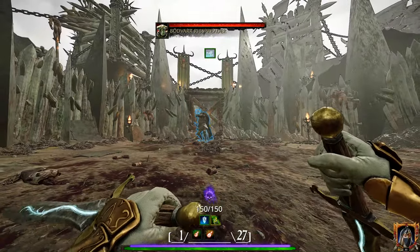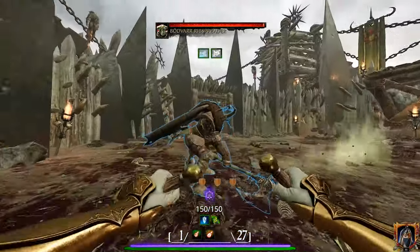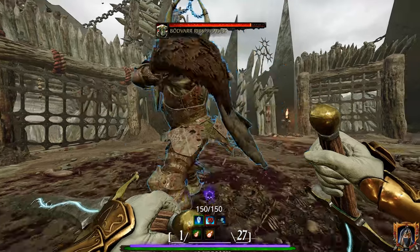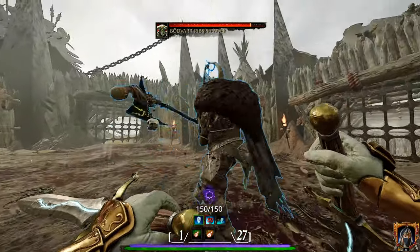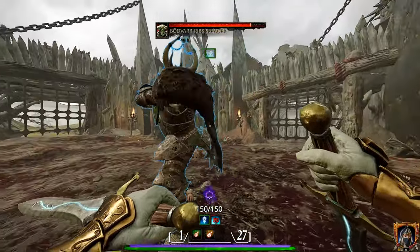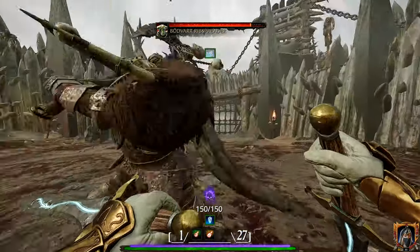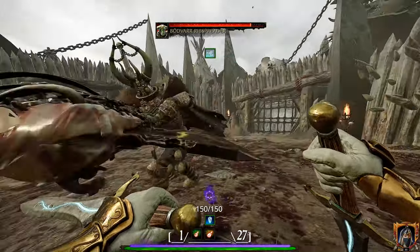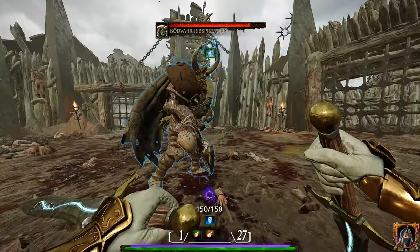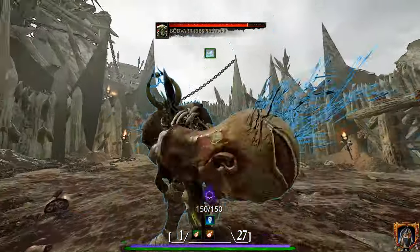Bodvar has a bunch of different attacks, none of which I'm going to explain in any detail. Why? Not only is every single one of his attacks fully blockable, but you could teach an underdeveloped potato to learn his attack sequence in 5 minutes. I mean seriously, look at this. Bodvar, you couldn't hit water if you fell out of a boat. You couldn't scratch a Clan Rat in the middle of a horde. You couldn't avoid hitting thin air if you were striking from the surface of the freaking moon.